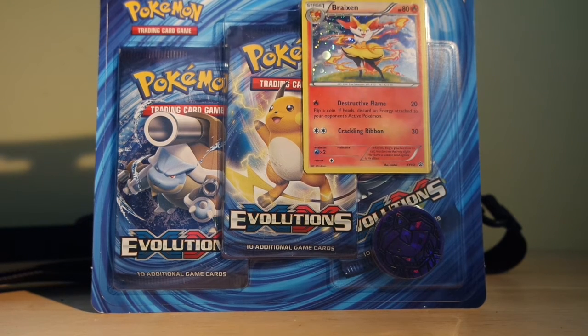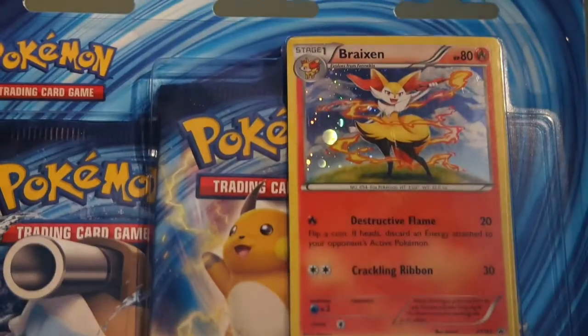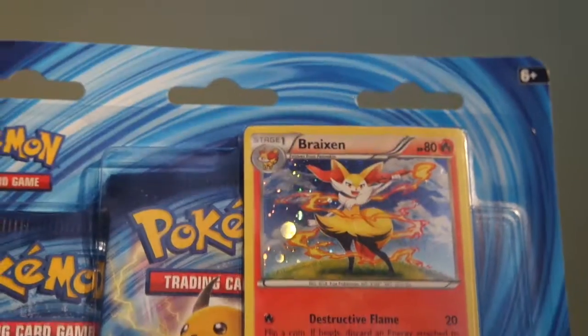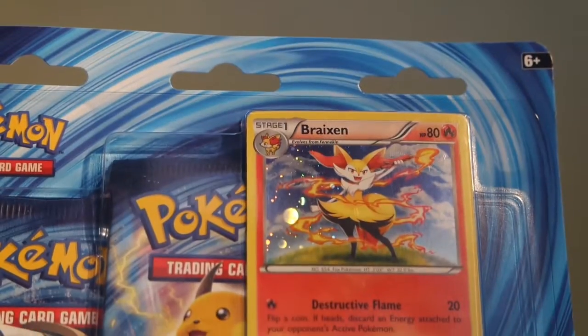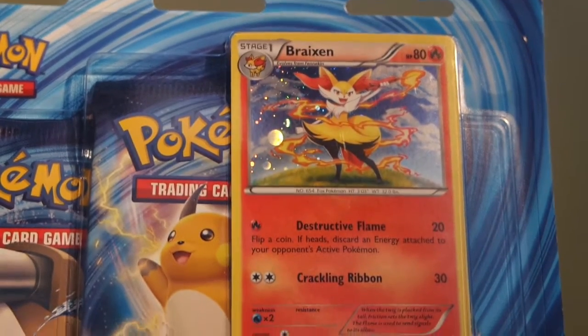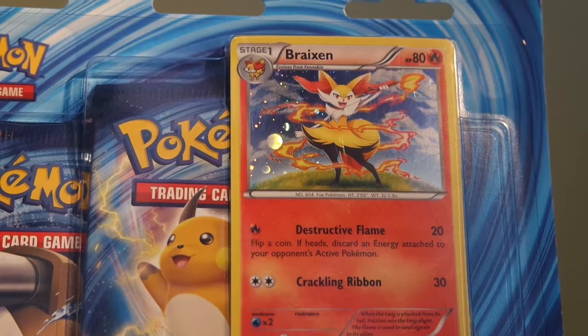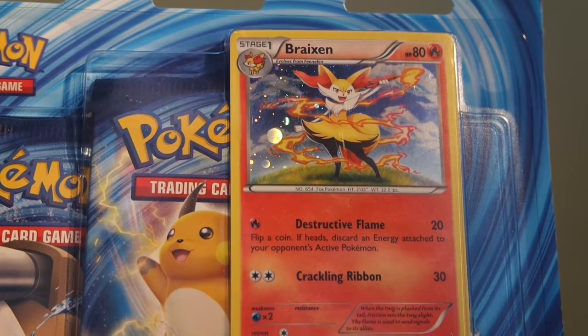My name is not Pokemon card — because we're gonna be unpacking them today. This is like the first ever video I'm gonna make, and there's gonna follow a lot more. I have a special Brakeson Evolution pack, just because Brakeson is my channel mascot. I'm gonna see you guys again when I open the box.